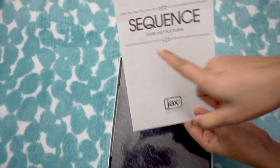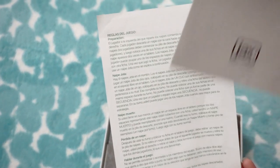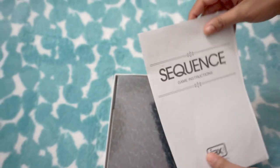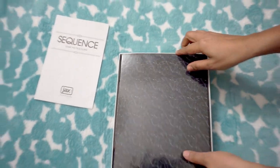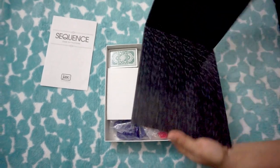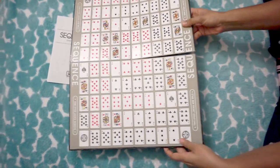Here are the instructions. We have instructions in English and Spanish. We have two papers. And here is a board. We have a facility to fold this board, and it is also easy to carry.